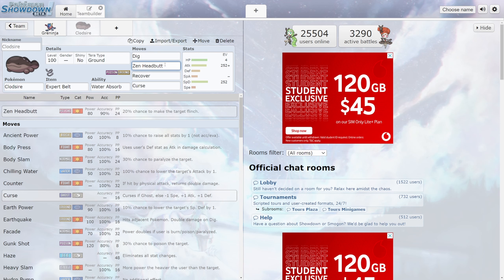For the Psychic-type attack I've gone with Zen Headbutt — 80 base power, 90% accuracy, and the best part is you've got a 1 in 5 chance to make the Greninja flinch. We don't have many good stat-boosting moves for Clodsire; the best I've got is Curse, which will increase your Attack and Defense by one stage. And if you are getting low, we've also got Recover here, which will heal the user by 50% of its max HP. With this build we should be able to deal decent damage to the Poison Tera Greninja, while also recovering damage using Water Absorb and Recover.